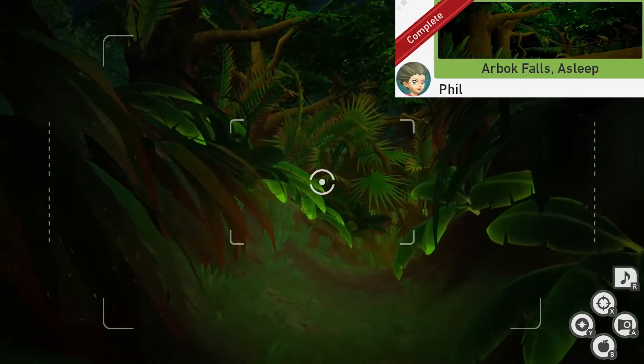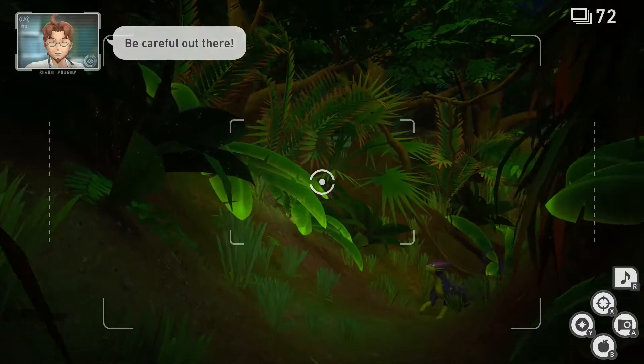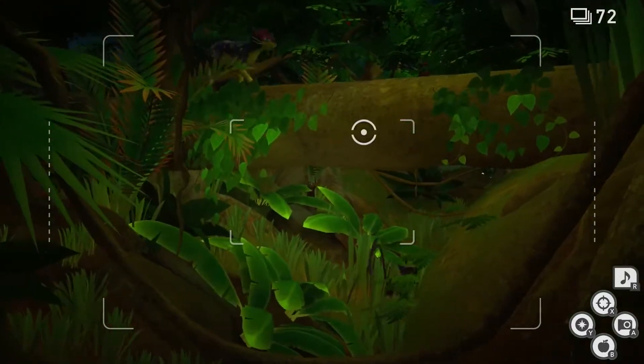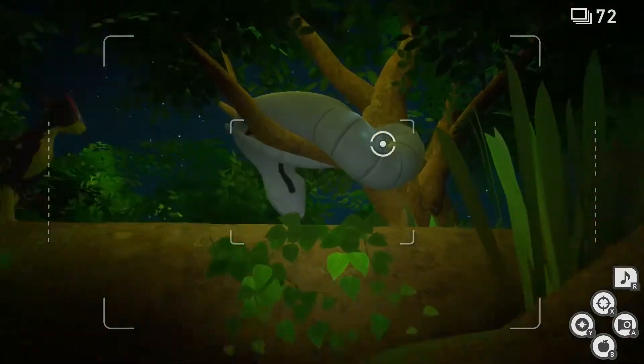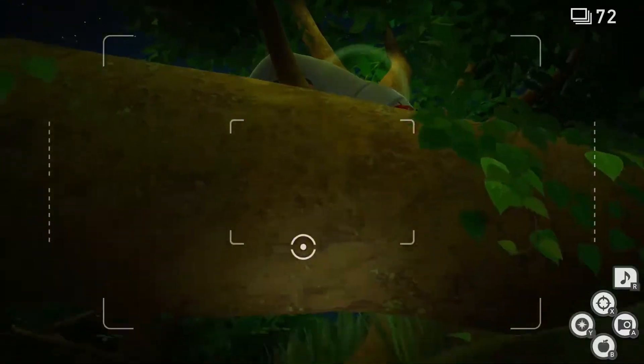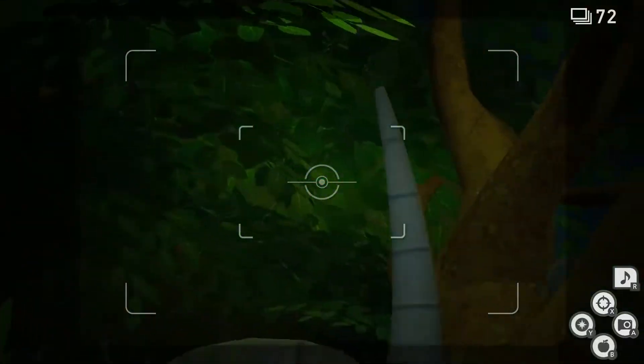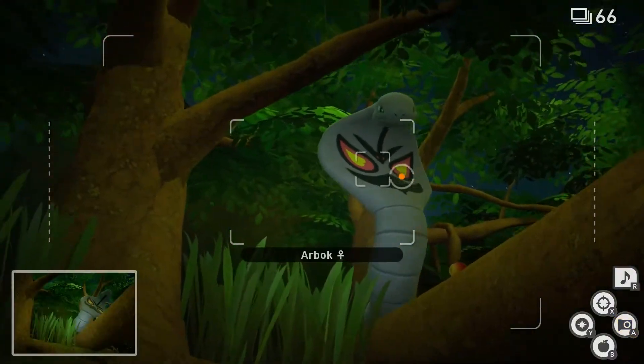Arbok Falls Asleep. For this one, make sure you're on Research Level 1. It's going to be done at the beginning of the level where the Arbok is sleeping on the branch. Once you get to the area with the tree that's fallen over, look to the upper right and there's a sleeping Arbok. Throw three flufproots at it. Now we're going to pass this tree and throw a fourth one at it. It's going to fall down — take a picture of that. Now you can quit and submit.